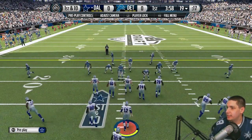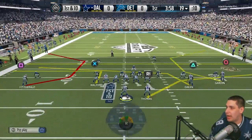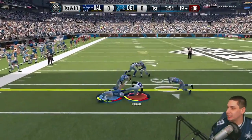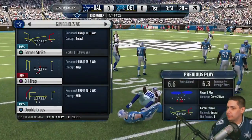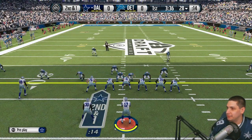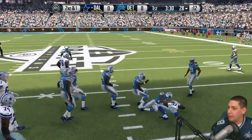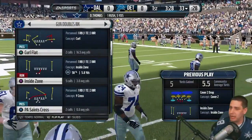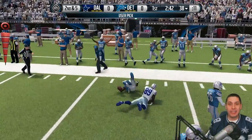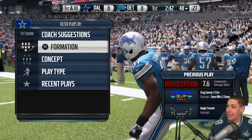Starting off on offense — definitely hoping we can make stuff happen here. Things start off with a nice little pass to Walford for a nine-yard gain. Second and one, let's see if we can move the ball on the ground. We nearly broke that run but he does get the tackle — five-yard gain. Then on the next play, there's a pick by his guy — Green didn't go up for it. That was an ugly play offensively, and now he's got the ball.